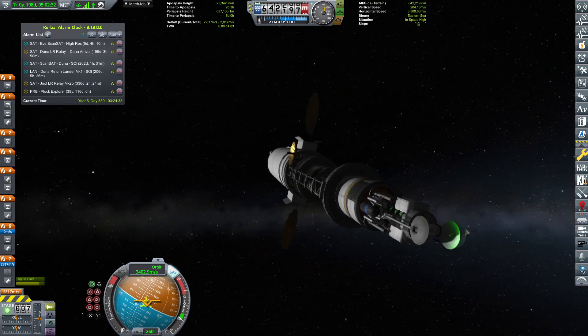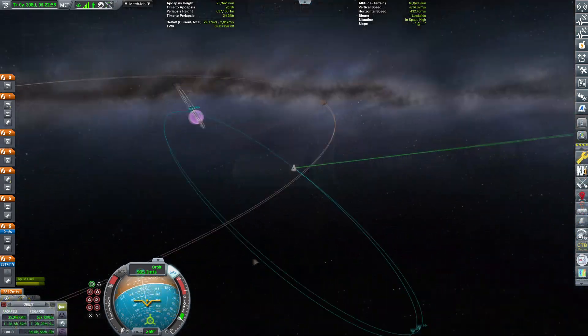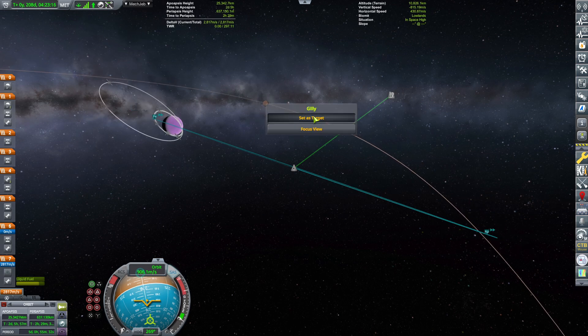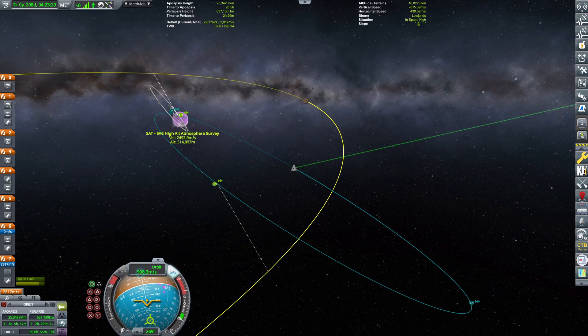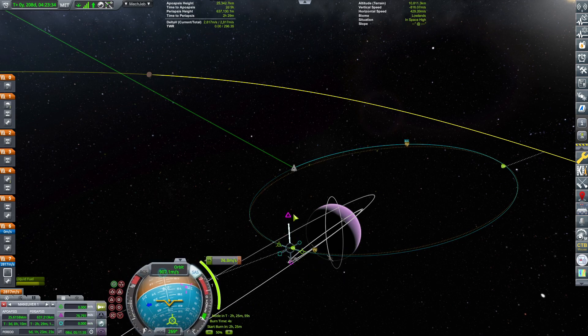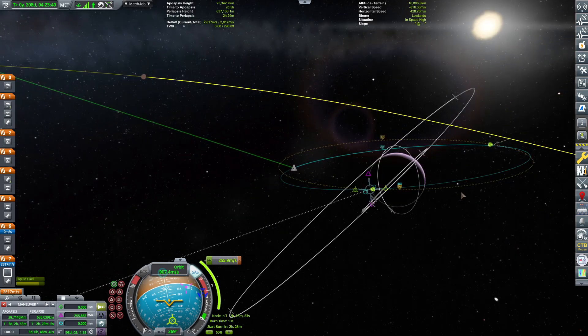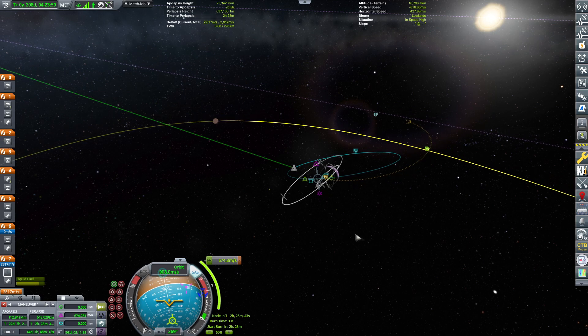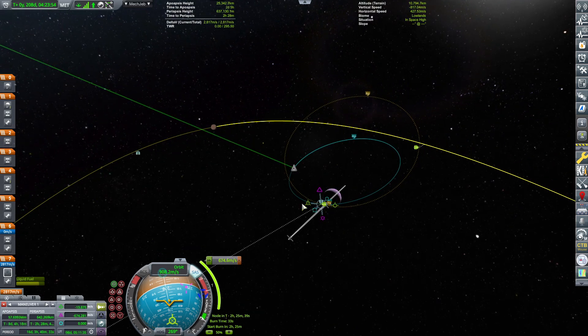All right, now what I'm trying to figure out is the encounter with Gilly. We have successfully captured in orbit around EVE and now I'm trying to set Gilly as a target — 24 degrees off. That's quite a wide margin, meaning we'll need to do a hefty inclination change to get ourselves aligned with Gilly. Just trying to figure out how much and what level of alignment would be acceptable.